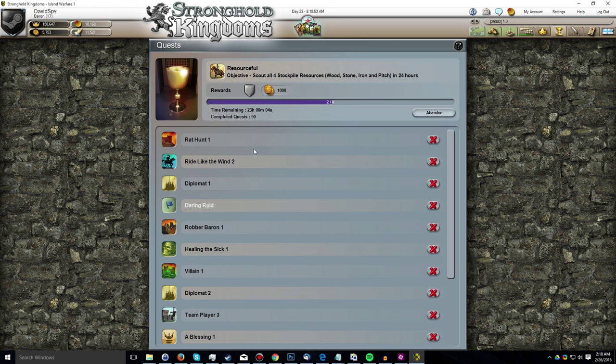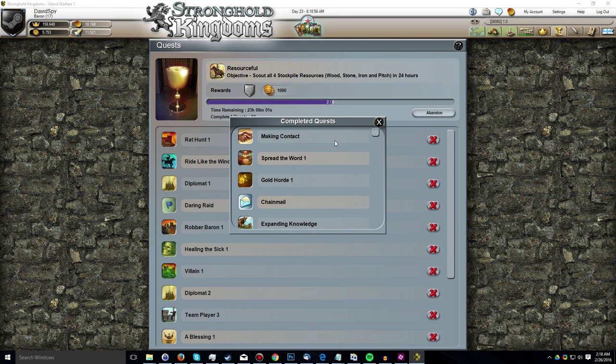I have a total of 50 completed quests now and I'm currently working on Resourceful. When it comes to Resourceful, one recommendation I have — one small observation I've made over the years of playing this game — is that you should start it when there is pitch nearby to your village, because that seems to be the rarest resource type to actually spawn on the map. To complete Resourceful, you have to scout all four stockpile resources: wood, stone, iron, and pitch. Of those four, pitch is the rarest, seconded by iron.